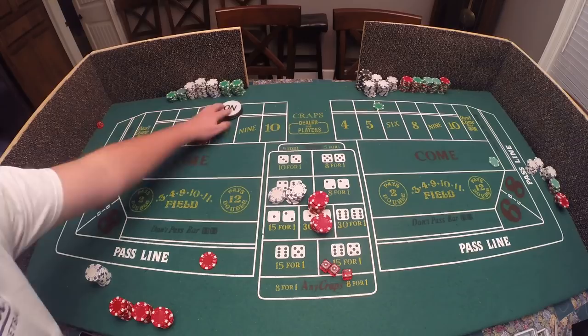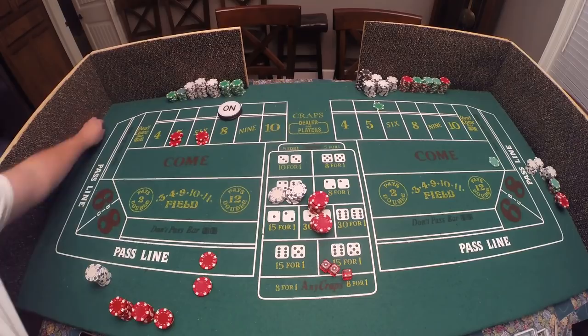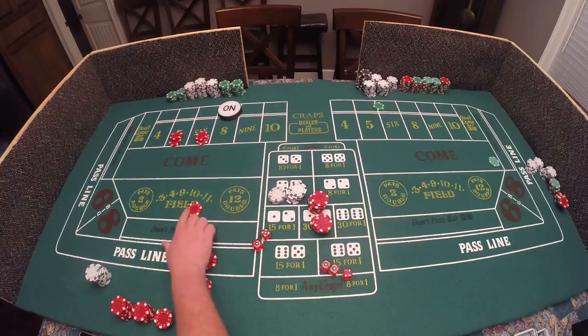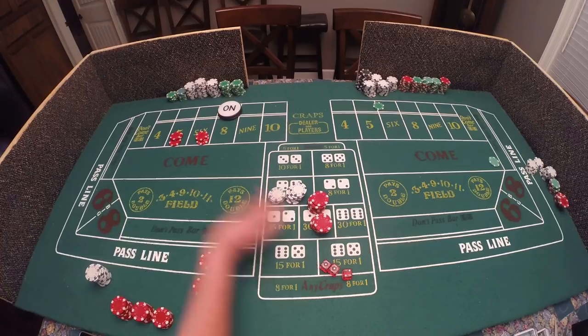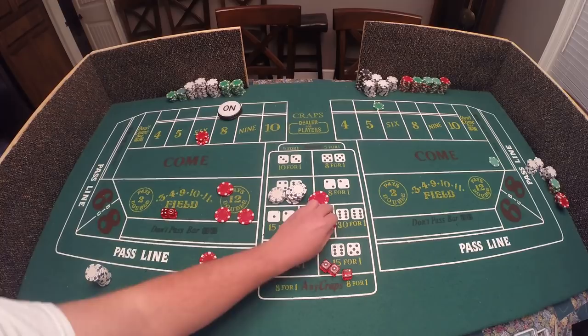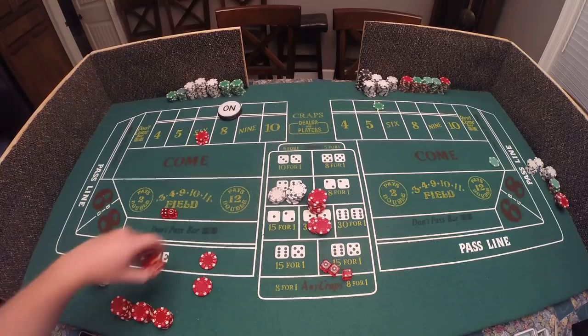Come-out roll is an eight — so we have five, six, eight. You could throw in the iron cross strategy, which involves playing five, six, eight and the field, but I'm going to save that. Three craps — then we hit a five, and we have a come bet on five! We get paid five dollars plus three-to-two odds. That point comes down and now we only have two points, so we need to make a come bet for our third.